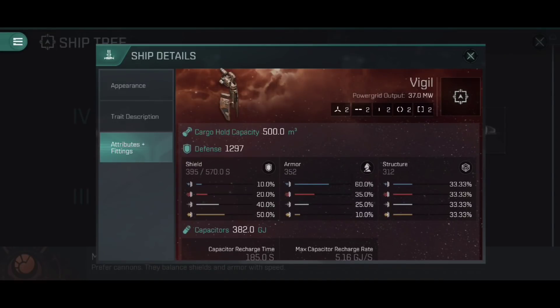The Vigil features the same fitting profile as the other Tech 4 E-War frigates: two high slots, two mids, two lows, two combat rigs, and two engineering rigs. That means there's not much choice as to variety here — you need to specialise into what you want to do. You don't have space to fit unused systems or modules you might only use on an off-chance.